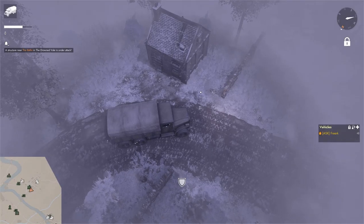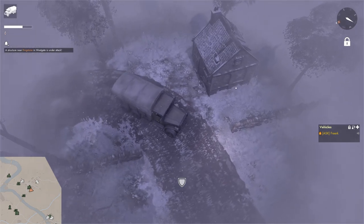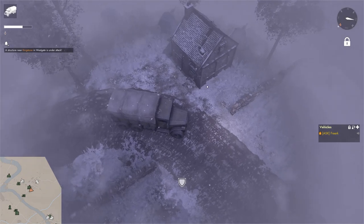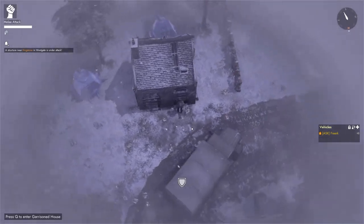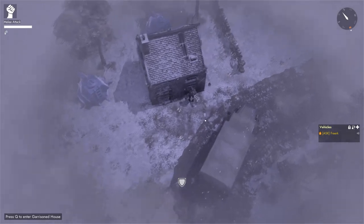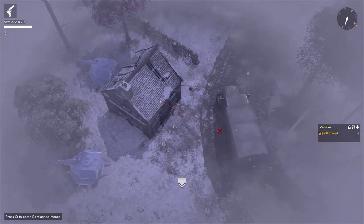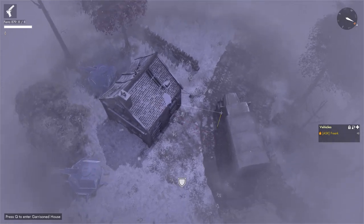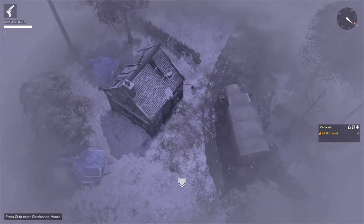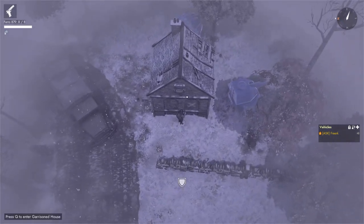Certain world structures like garrison houses, garrison barns, and relic bases have white X's marked on certain spots. If we go to those spots, we can actually enter them. If you are very close, it says 'press Q to enter garrison house.' So if we hop out and hop in, we press two to equip our pistol. We can see that we can shoot out — it has a limited fire arc.